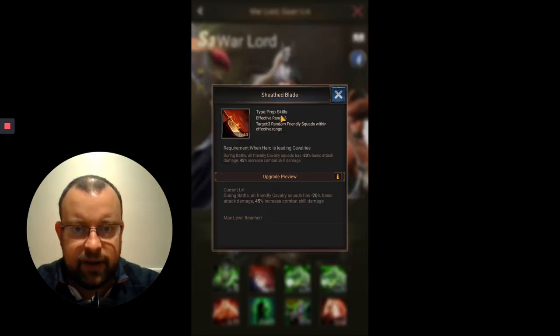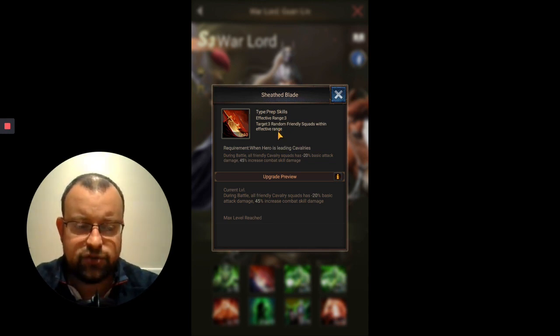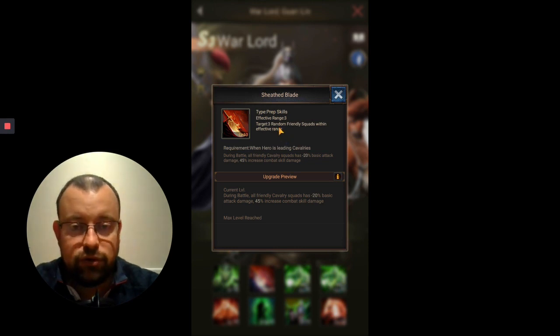Skill 2 is Sheath Blade. It's a prep skill with Effective Range 3, targeting three random friendly squads within Effective Range — so that is going to be all three squads in your Legion. With earlier Season heroes, skills would only affect maybe one squad in your Legion. These more advanced heroes are going to have a bigger impact on more of your troops, and that's exactly what Warlord's doing here with this skill.